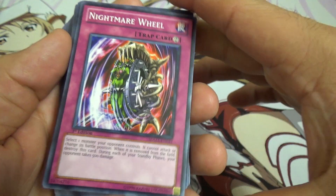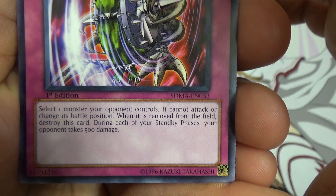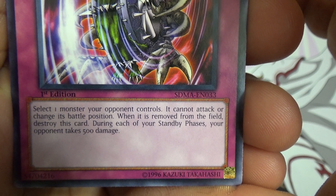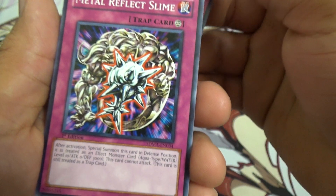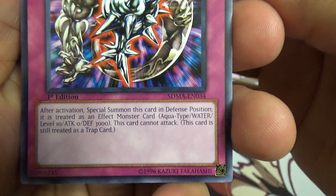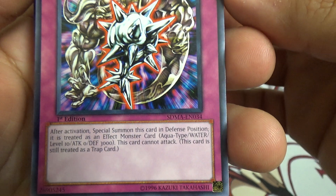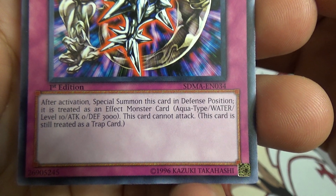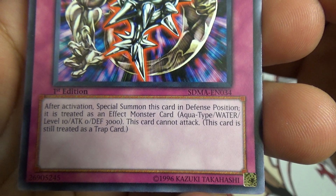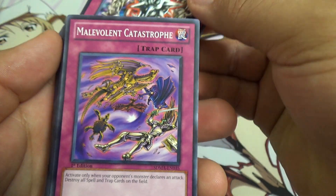Nightmare Wheel — if you guys ever fought Merrick in Duel Links, you know he uses this card way too much. Select one monster your opponent controls; it cannot attack or change its battle position, and when it is removed from the field you destroy this card. During each of your standby phases your opponent takes 500 damage. Metal Reflect Slime — this is the one Merrick used to copy Obelisk in the show. After activation, special summon this card in defense position. It is treated as an effect monster, Aqua type, water, level 10, 0 attack, 3000 defense. This card cannot attack and is still treated as a trap.